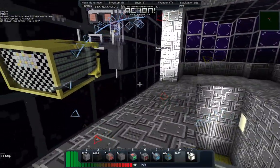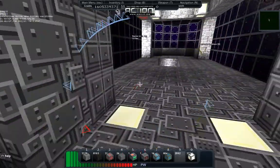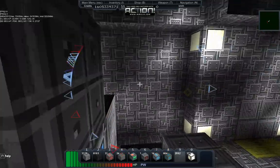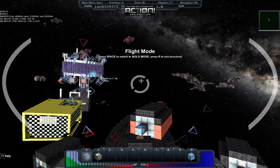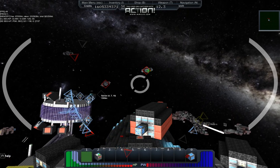We're just hanging out, and then... sensors indicate enemies. Let's get to our stations — we're under attack. There definitely seems to be a few of them.